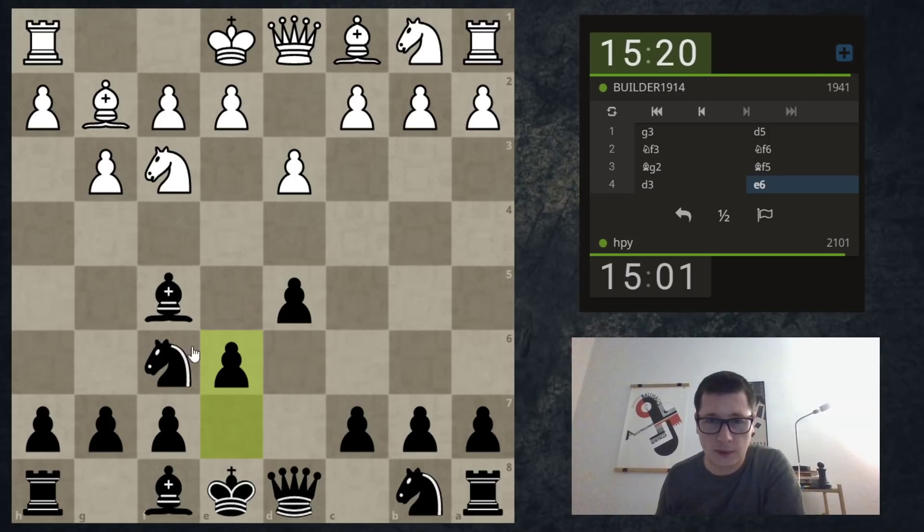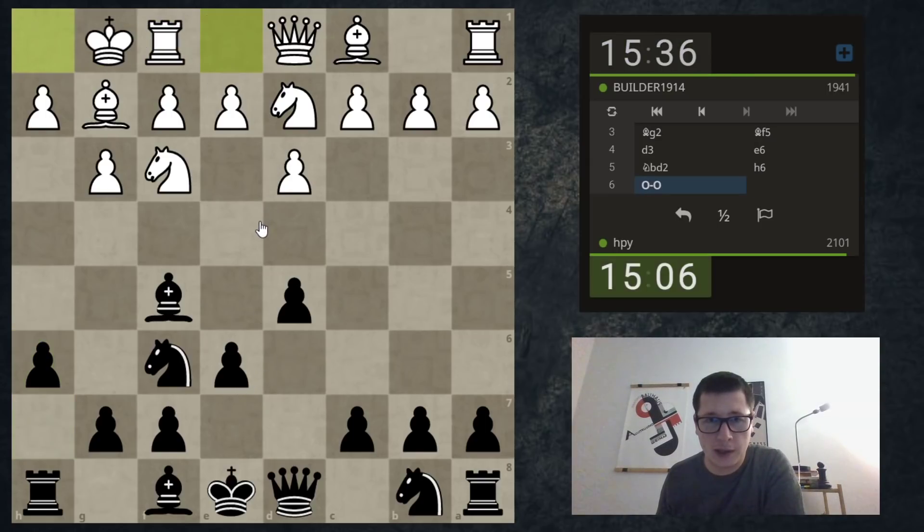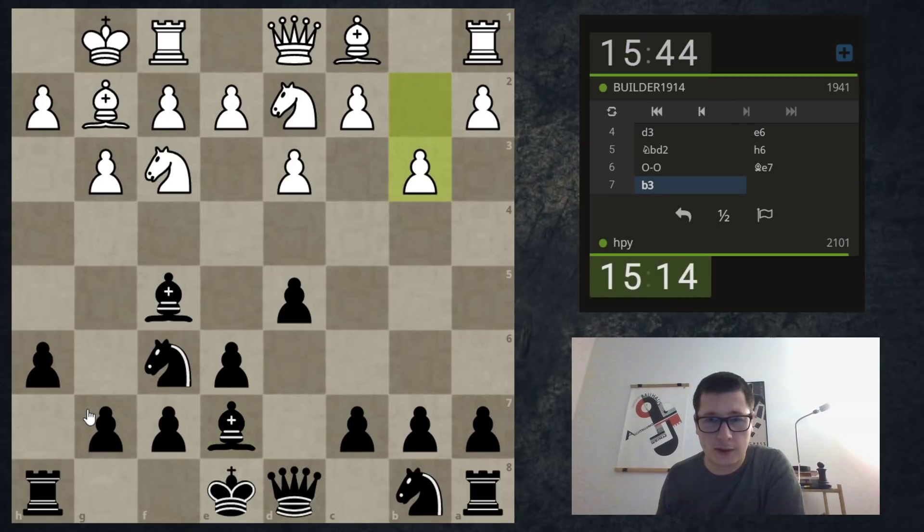He can take my bishop if he wants to. I don't mind. Okay, he wants to play e4. I will play h6 now that I have the time. He castles, plays rook e1, and I play bishop e7, then castle, e4, and go back. This I haven't faced so much. Now that he did this, I could actually consider playing for c5. b3 seems kind of strange; I think rook e1 is correct.